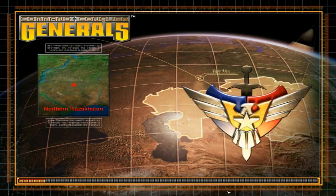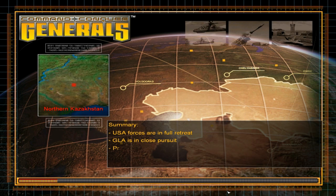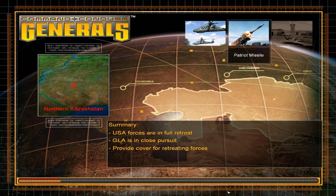A US division has been ambushed by the GLA in the Hindu Kush mountains. Our forces are falling back with the GLA in close pursuit. Take command of a small Comanche base near Salong to cover the retreat. Do your best, General. So the United States Forces are in a full retreat, which doesn't really seem right, but we're going to see what'll happen.